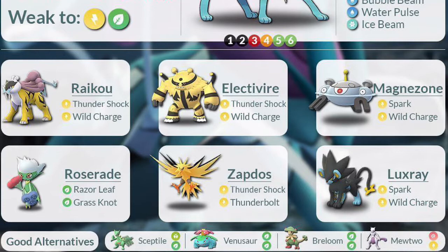If you look at the good alternatives, they're all going to be grass and electric. You do have the random Mewtwo down there, but that's only going to be an EX Mewtwo that actually has some sort of electric attack, most likely Thunder. Anything that you really have that's electric and grass will definitely be super effective against Suicune.